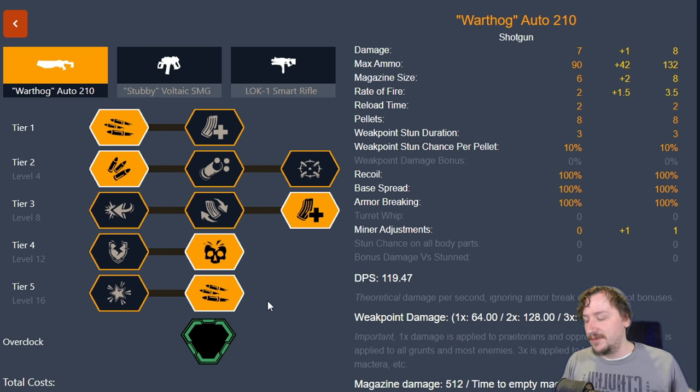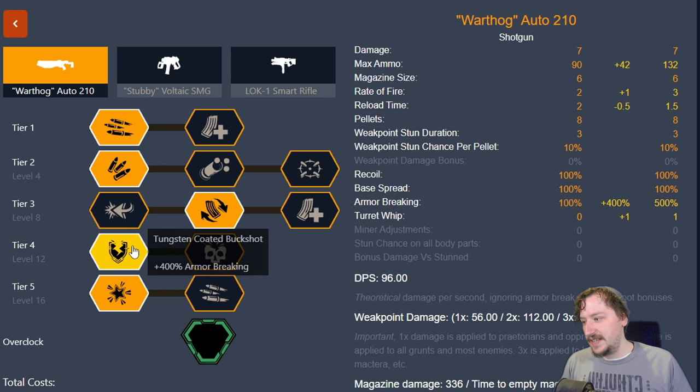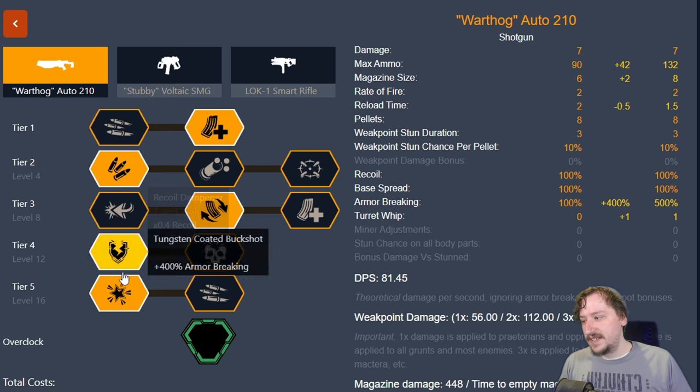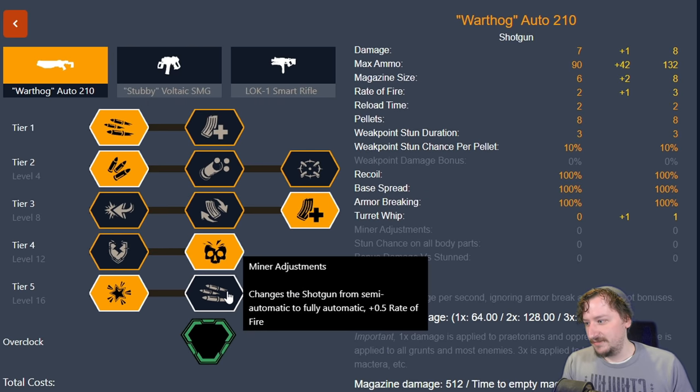The second build I'd recommend for the Warthog without overclocks is more of a spam fire build — just firing at the body. You still want the extra ammo, but I'd recommend switching to turret whip in Tier 5, taking the faster reload speed in Tier 3, and then taking the armor breaking in Tier 4. You could go with the larger magazine in Tier 1, though you'll want faster rate of fire if you're spam firing. This makes it so you can break through things like Praetorians and Guards a little bit quicker. I run this sometimes, but most of the time I run the general purpose build.